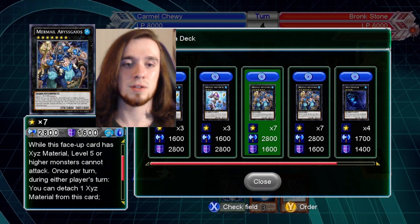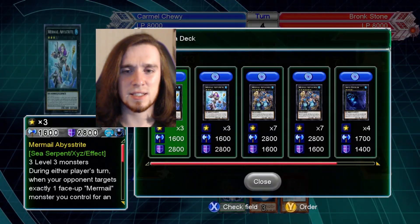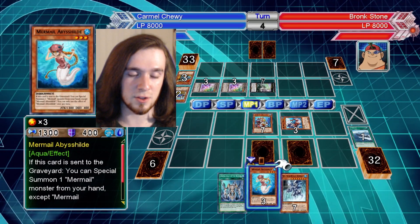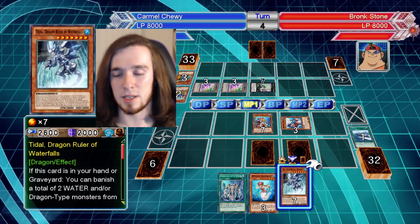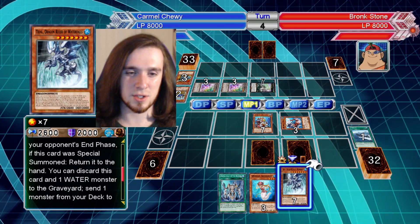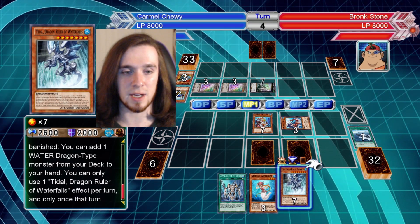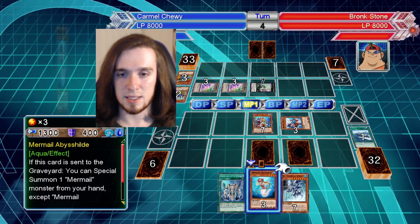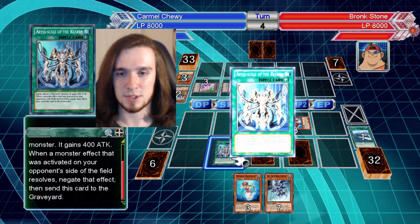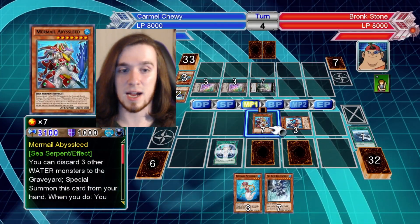Two level seven — this card is face-up on the field with XYZ material: level five or higher monsters cannot attack. That's okay, I guess. It's only 1600 attack but it has a super high defense, so that's nice. If this card is sent to the graveyard, you can special summon one Mermail monster from your hand. You can banish a total of two water and/or dragontite monsters from your hand and graveyard. Once per turn, you can detach and negate the effects of all face-up monsters your opponent controls with less attack than this card. 3,100 attack.